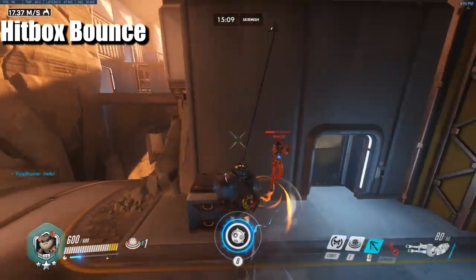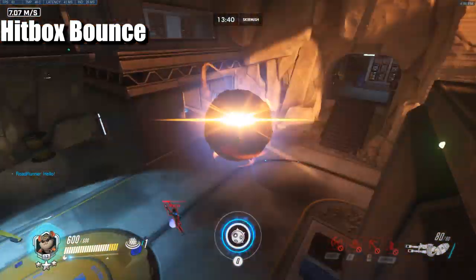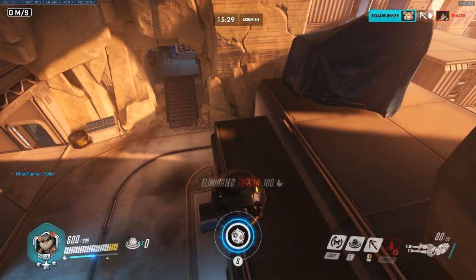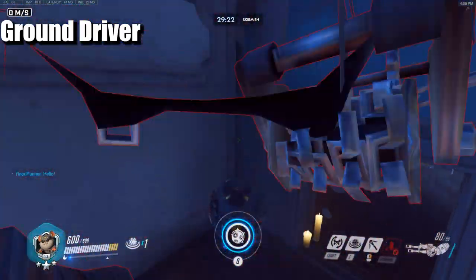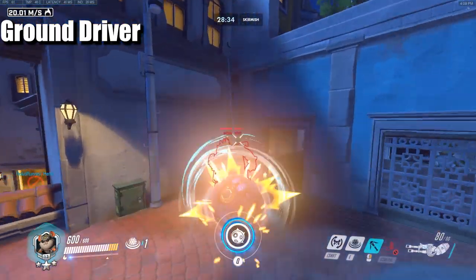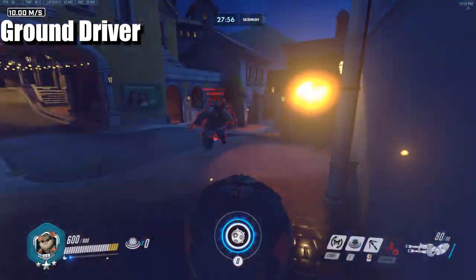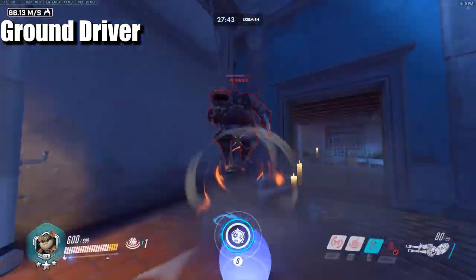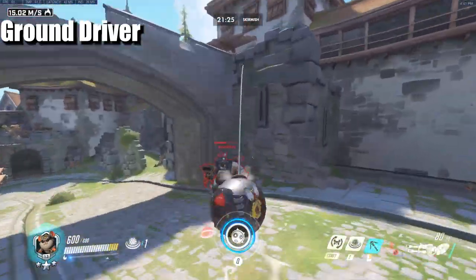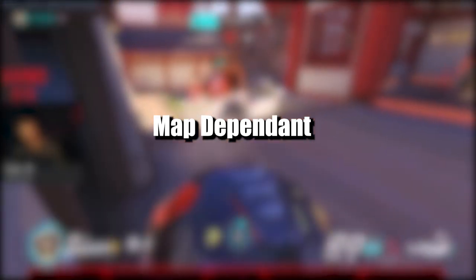You can add a drop boop before going for the hitbox bounce, hitting them at least twice and then slamming for 200 damage — or 250 if you get three hits and a slam. The ground driver is done the same way as a hitbox bounce, except you let go of your grapple and hold your slam button. Instead of flying upward, you get pushed under the enemy and the game lets you slam from underneath. It's a bit of a weird, mostly situational tech.